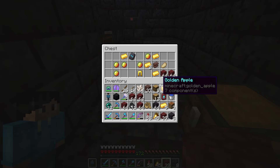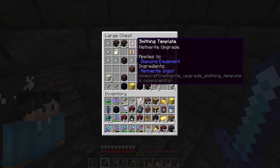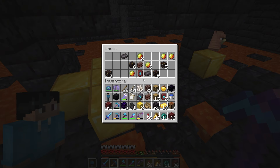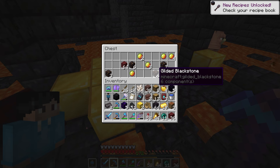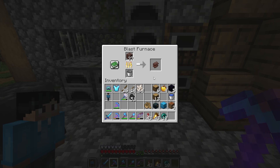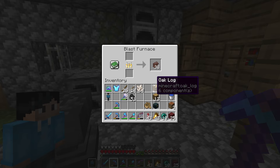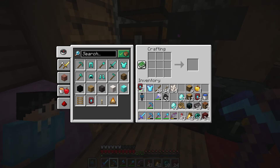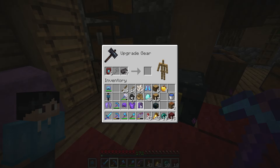There we go — an upgrade template, netherite scrap, and a snout armor trim. Two more templates and another netherite scrap. This has been a great haul. Let's drop all of this debris into the blast furnace, craft up 10 netherite ingots, duplicate the upgrade templates, and make ourselves some netherite gear.